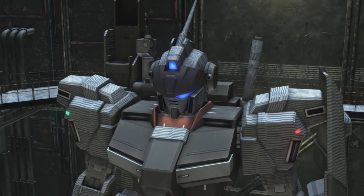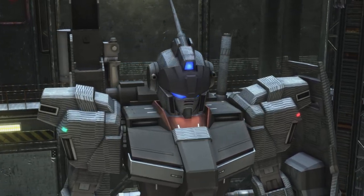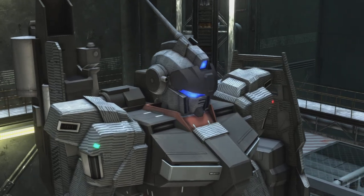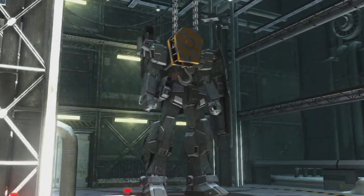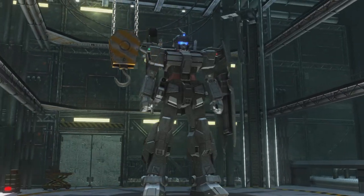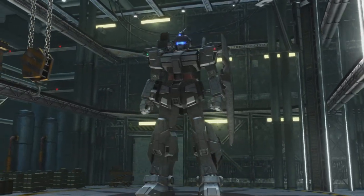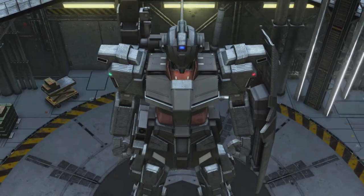Hello, and welcome to a very special Gundam Battle Operation 2 featuring the Pell Rider D2, a cousin of the Dollyhand and the Pell Rider Calvary, used as a stopgap by the Titans as they developed newer suits, namely the GM Quell, and then later Barzam and so on.